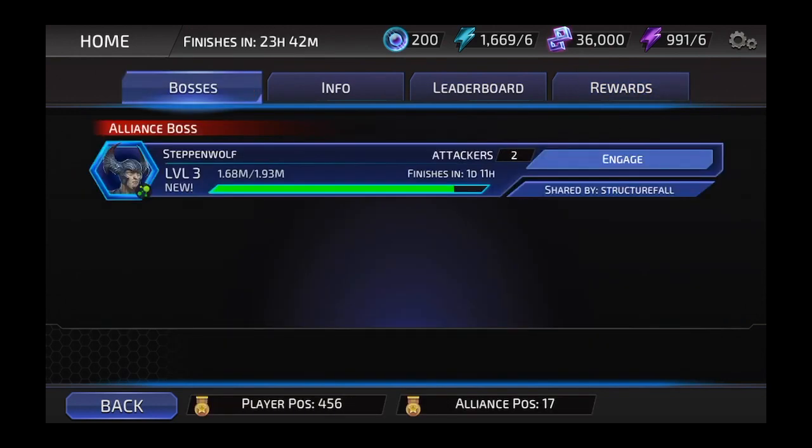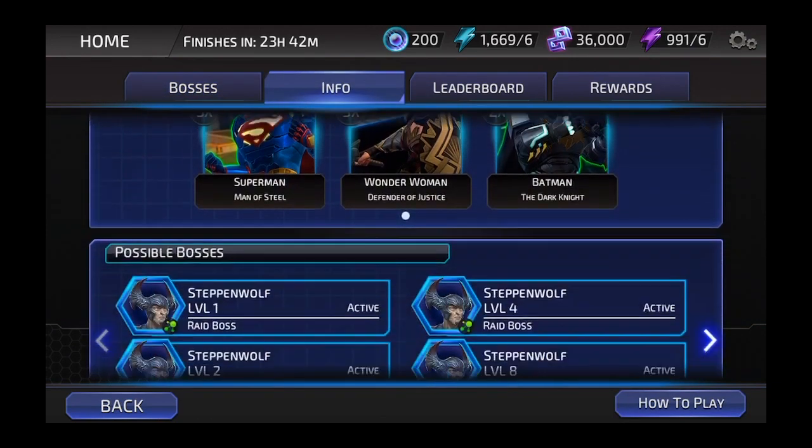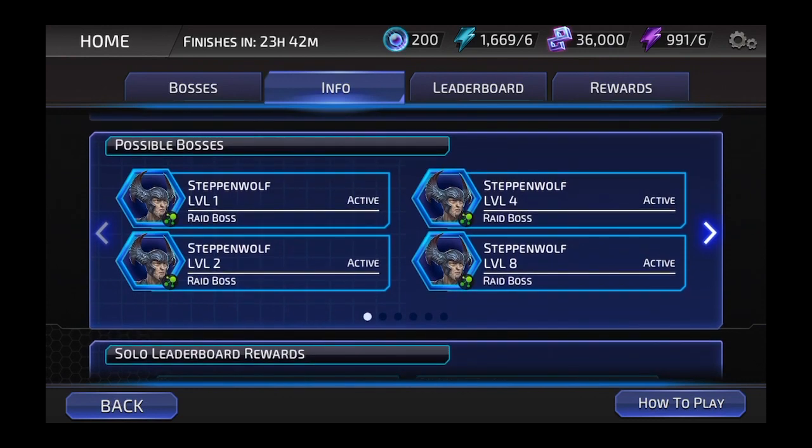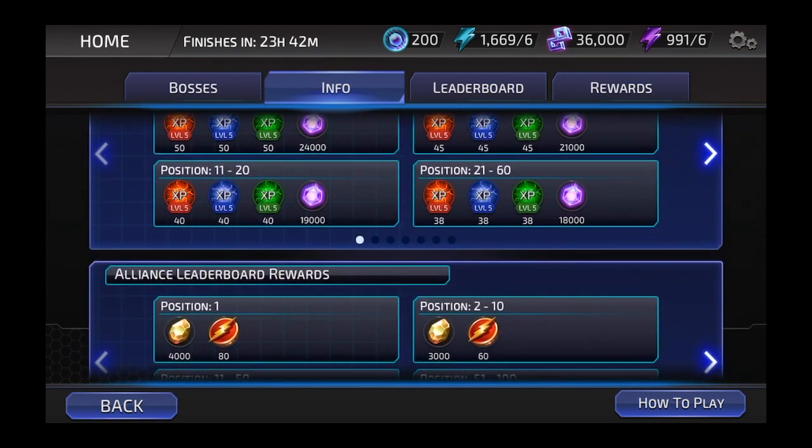Now I've spawned an Alliance Boss, so I can share this boss or battle this boss with other members of my Alliance. If I hit the Info tab, I can get some information about who are the featured characters, who are the bosses, what their different levels are, and whether they're active. If I scroll down to the end here, the truly epic Raid Bosses — the level 100 higher Steppenwolves — haven't arrived yet. They're going to arrive in more than five hours, so I have to wait and work my way up doing more small Raid Bosses until I get there.